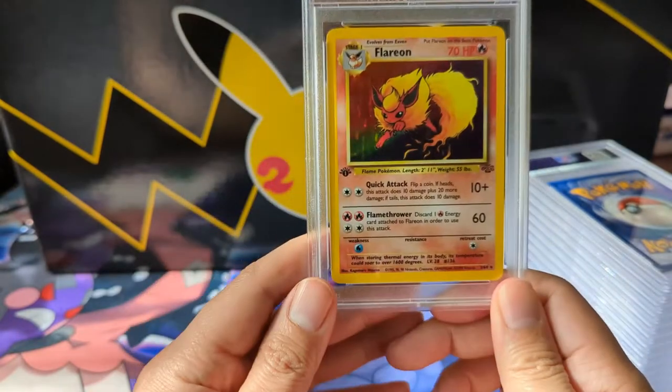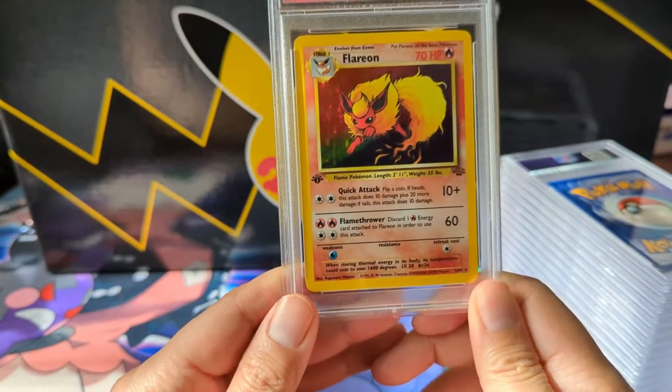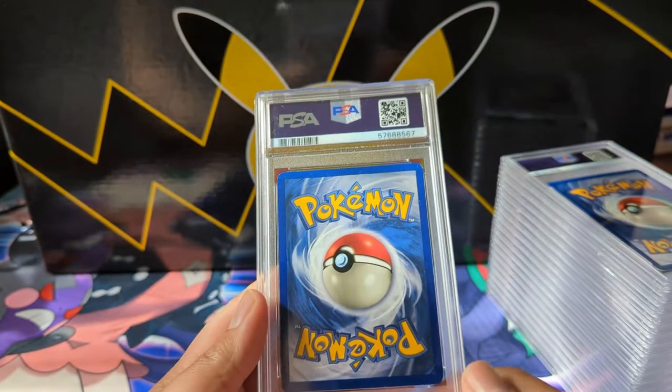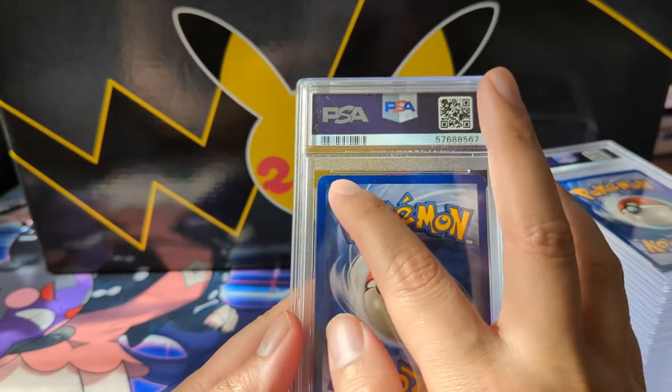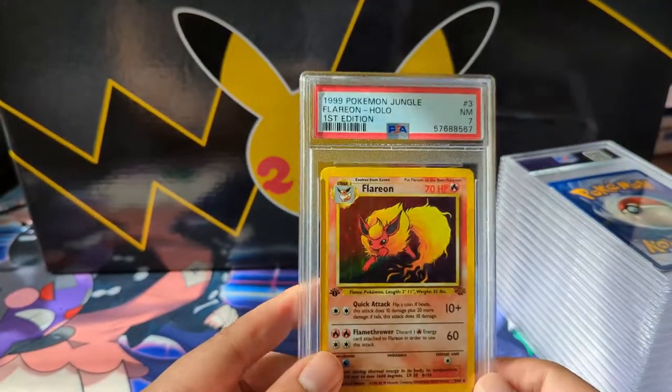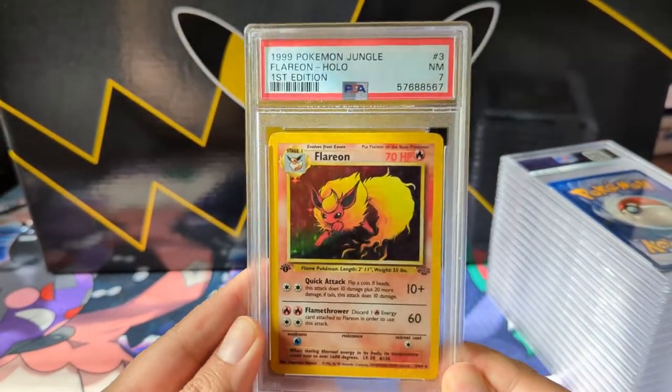Moving up one set, we got a Jungle First Edition Flareon — very nice. Looking at the back though, this was a bit of a disappointing grade. We can see significant whitening at the top, so the near mint 7 does make sense, but yeah, a little disappointing.